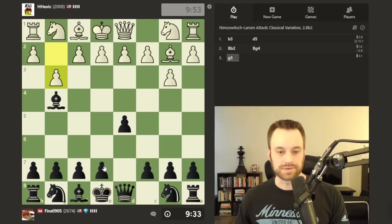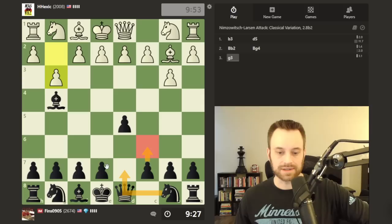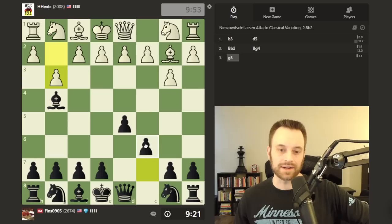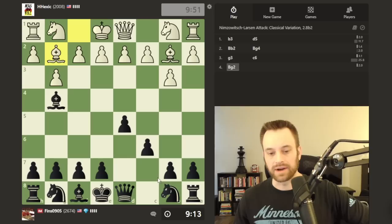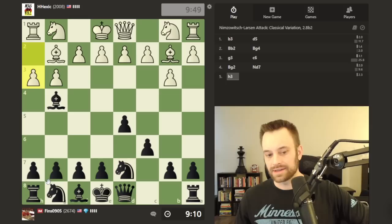White plays g3 — haven't really encountered that approach before in this position, clearly going for the double fianchetto. I'm thinking about c6, knight d7, working up to e5. My pawn will almost certainly end up on c6, so let's go ahead and play it. I could try to keep it flexible and play for c5, but I like that more if white commits the pawn to d4.